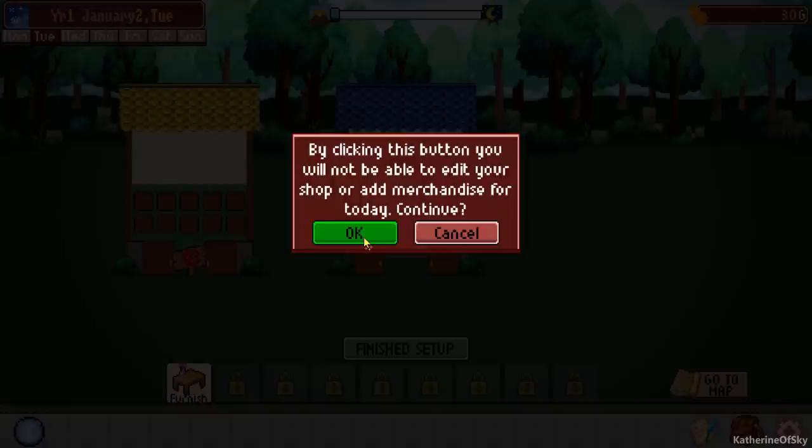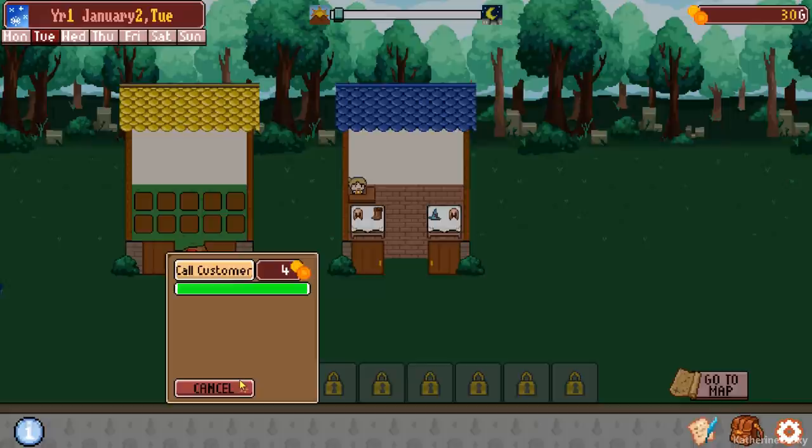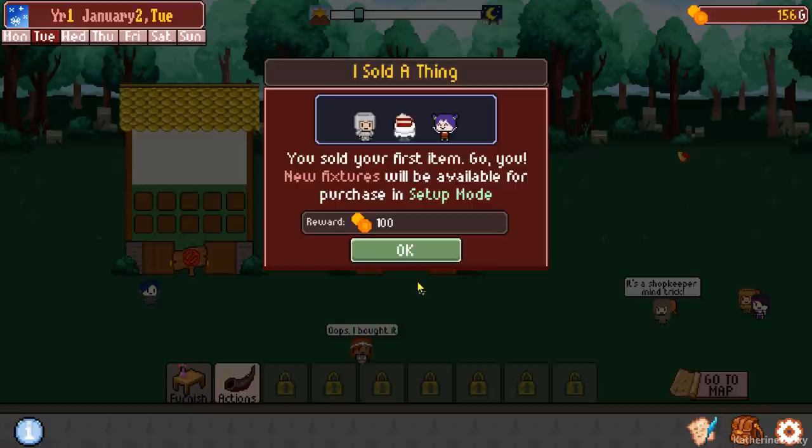By clicking this button you will not be able to edit your shop or add merchandise for today. So once you click this you cannot add any more items. You can now use the actions tab below to spend money and bring in a potential buyer — it's like marketing. You can call a customer, say hey can you come here, and there they are. There are many achievements in the game. You sold your first item — new fixtures will be available for purchase, and we get a reward of 100 gold.